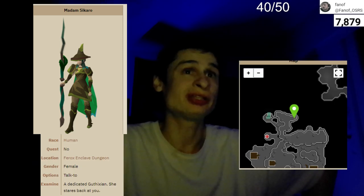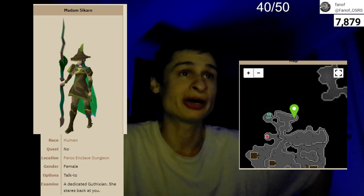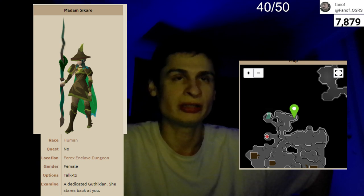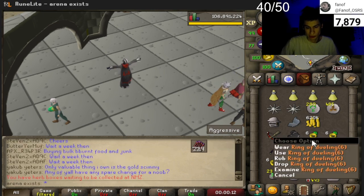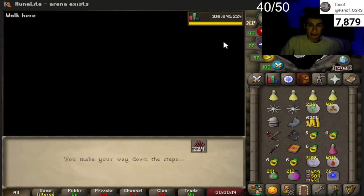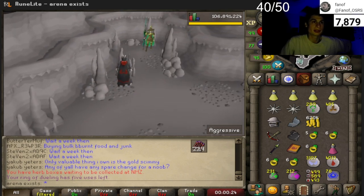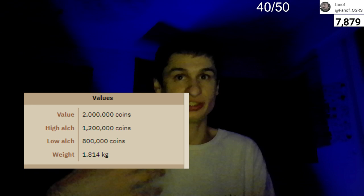The Void Waker is fairly easy to assemble. All you have to do is acquire 500,000 coins and talk to Madam Sikaro. She can be found in the Ferox Enclave dungeon. You can get there with the dueling ring and press 3 on the keyboard or just click the Ferox Enclave, go northeast a little bit, and you can find Madam Sikaro right there to get your Void Waker for 500,000 coins.